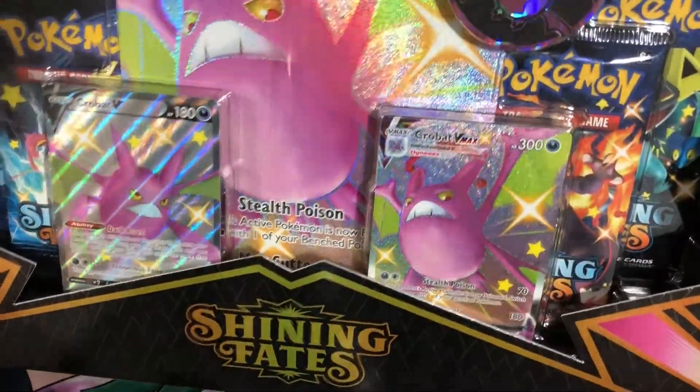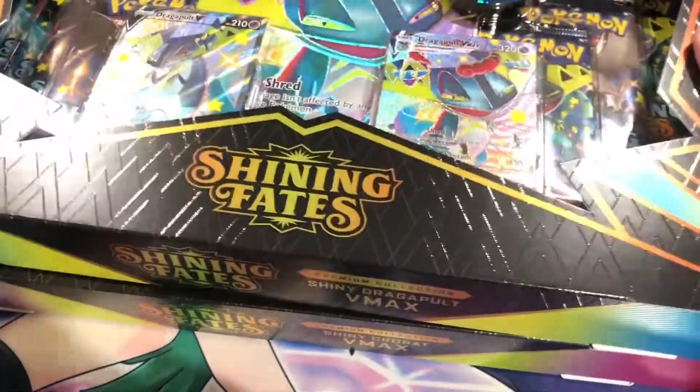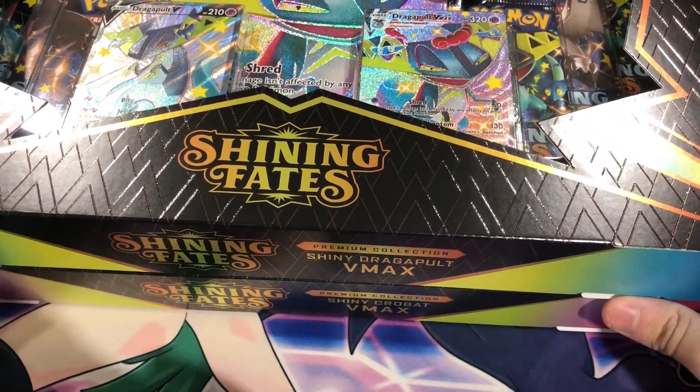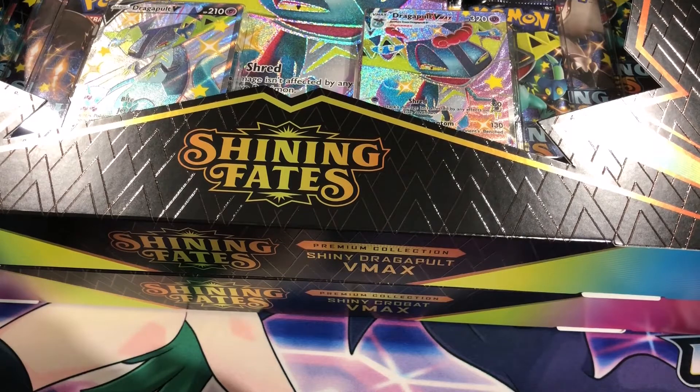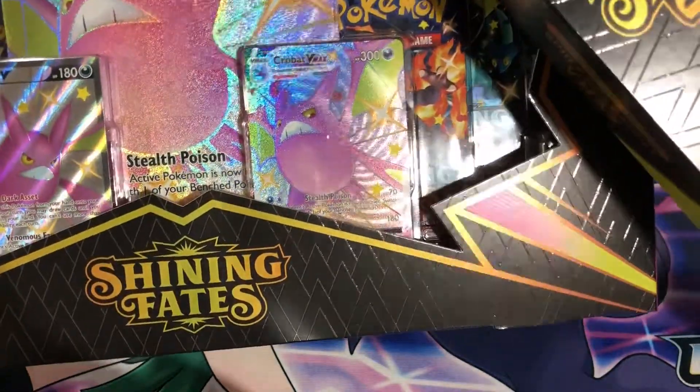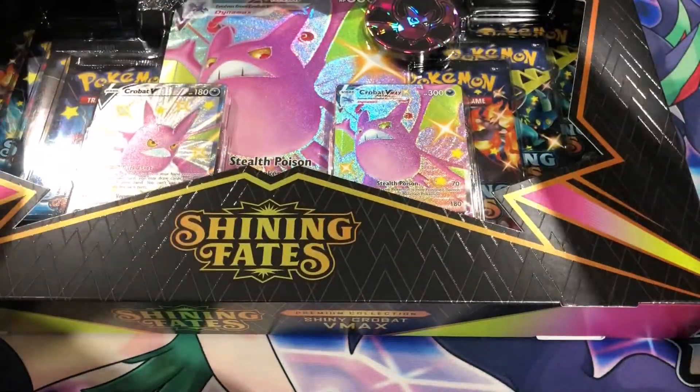And we also got the Crobat, the OG boy. This is what we're opening up today. I think what I'll do for this video, just like the other Shining Fates videos, I'll split it into two videos from each box. Next video will come out in like one or two days from now. And today I'll start off with the Crobat — it has more Charizard packs.